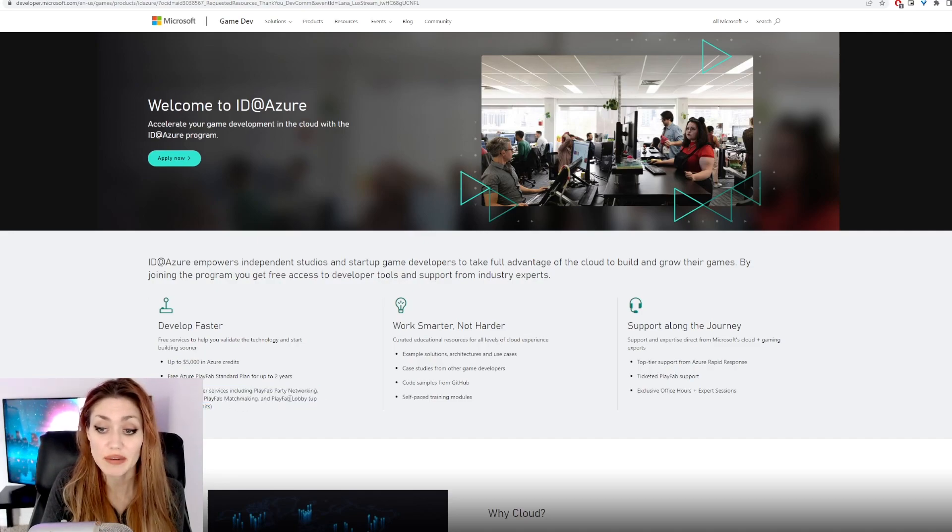They also include free multiplayer services including PlayFab Party networking, voice chat, PlayFab matchmaking, and PlayFab Lobby up to included limits. So you basically have a wider range of testing space. I'm already curious about these things, and having free access for a couple of years makes it even more enticing.